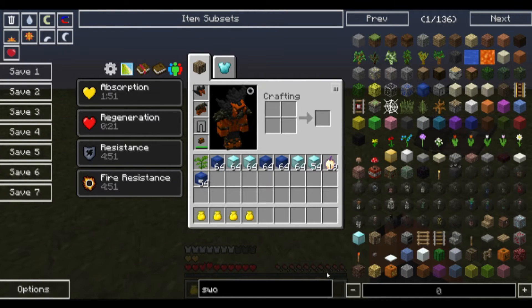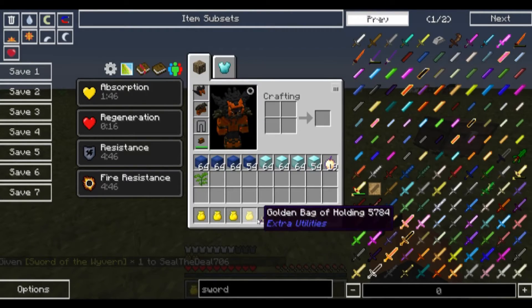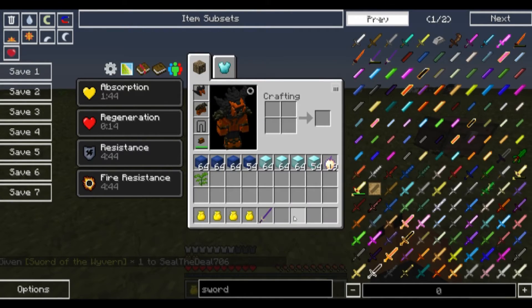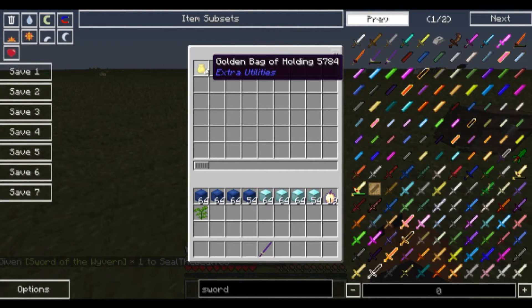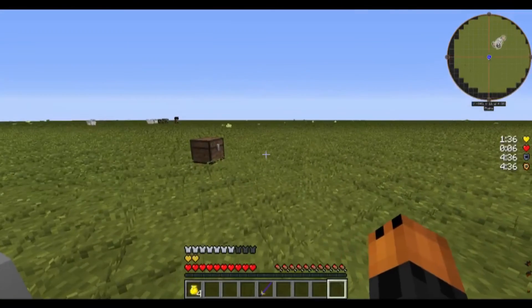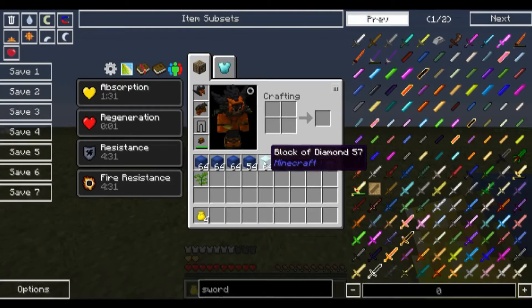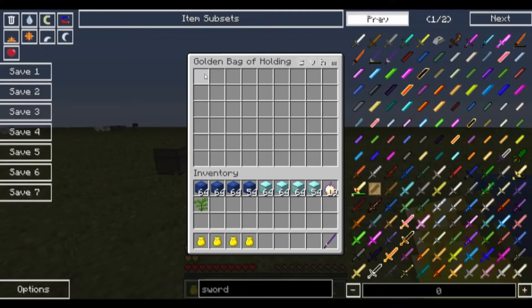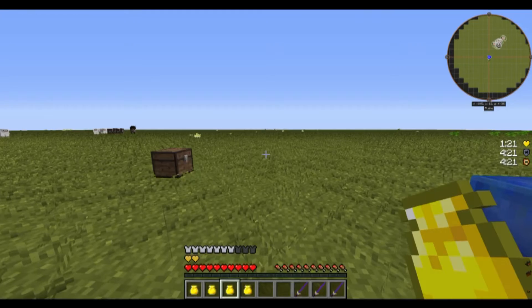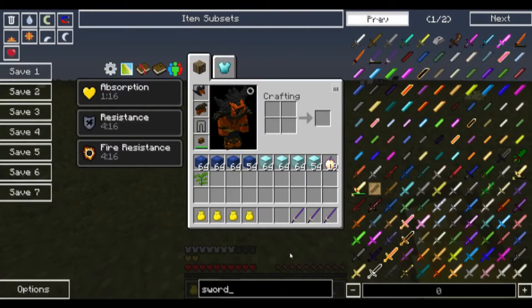Let's say you want to duplicate a sword — a Wavering Sword. You do the same thing: pop all your bags in the filing cabinet, press 1 on them, click the golden bag, dump the sword in, press E, spread them out. Click one bag — there's one sword. Click the next — another sword. And the next — another sword.